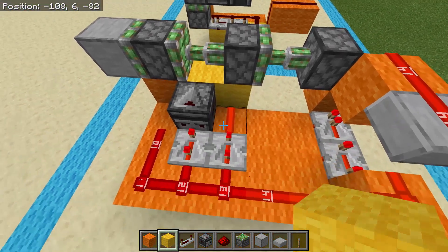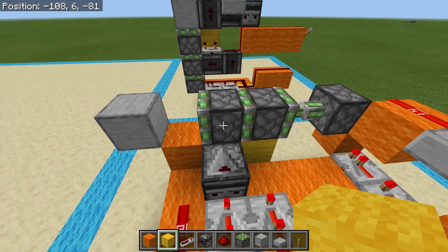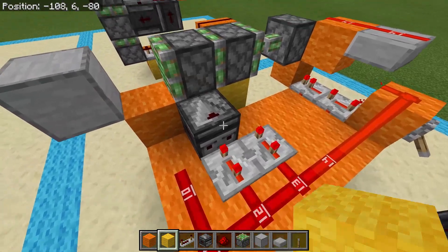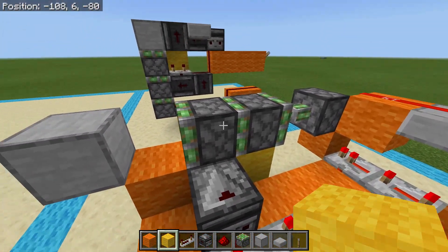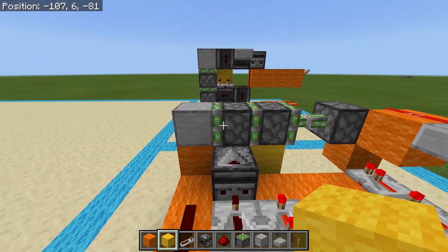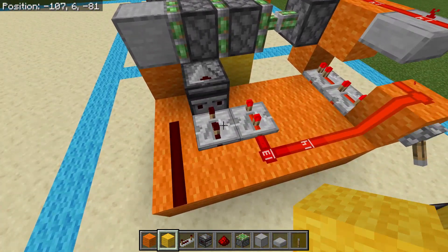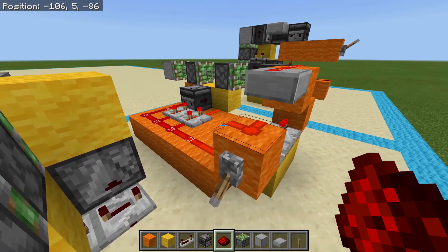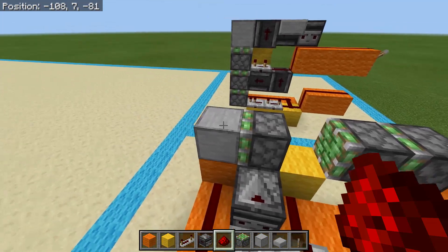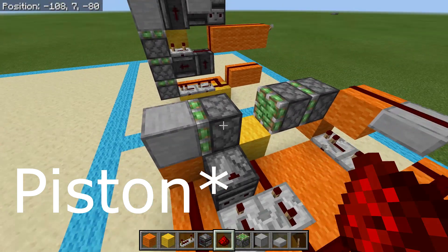Then after three ticks, this piston retracts, pulling the other piston with it — because this line is also a three-tick delay plus the time of an observer, allowing enough time to pull it back in. And then once this depowers, it causes the piston to push out and retract again. So if we re-extend everything and then depower, there we go — it pulled back, then this one pulled the repeater back, and then this pulled the block back in.